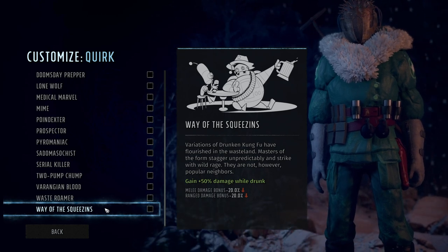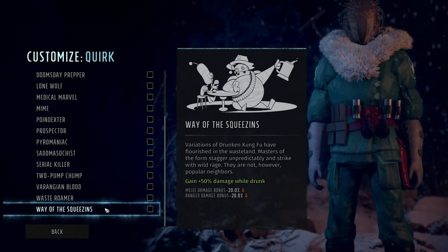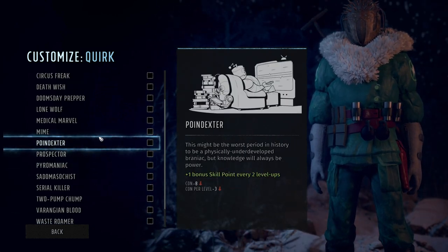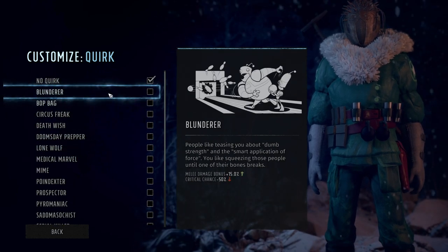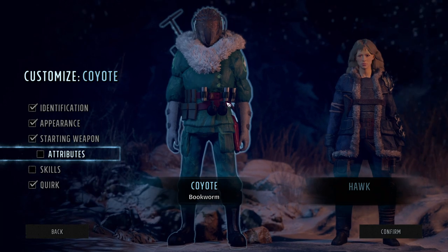Way of the Squeezins gives 50% extra damage while drunk but your normal damage is minus 20% across the board. Those are all the quirks — you can only pick one of them, you don't get to pick multiple.